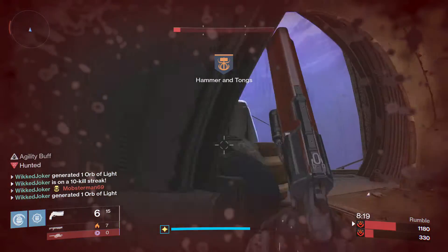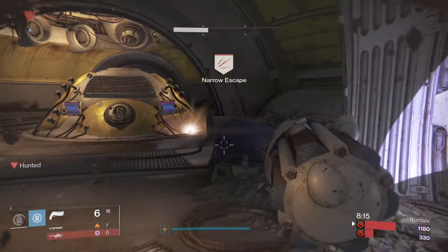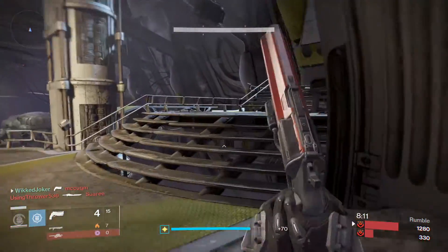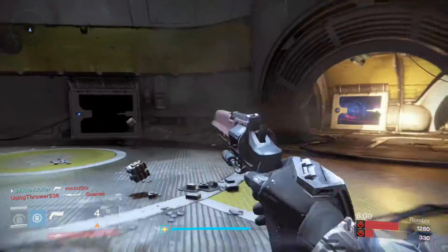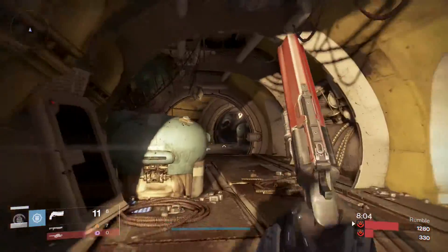Another place Hawkmoon suffers is from its poor recoil — well deserved because of the three magical bullets, but it is kind of an issue. Iosaluna, on the other hand, has no issue with recoil whatsoever. It's all the elegance of Hawkmoon with very few of the base drawbacks.